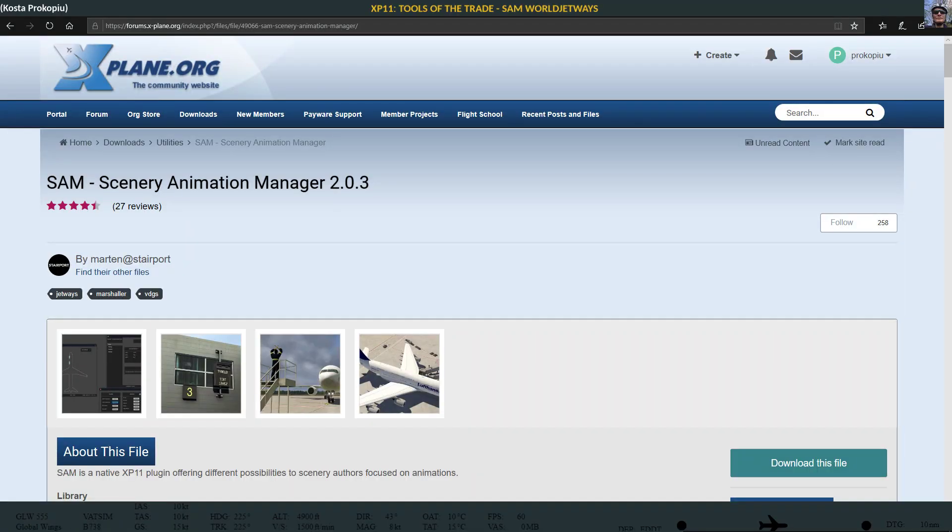Hello and welcome to another Tools of the Trade. Today we're looking at a freeware/payware plugin called SAM, Scenery Animation Manager. It's a plugin that has been out for at least a year or two. It came up as an alternative to Autogate, which is a really old freeware plugin that allowed you to have positions with marshallers and jetways, but your scenery needed to be changed or specifically made ready for it so that Autogate could actually animate your jetways or show you the marshaller.